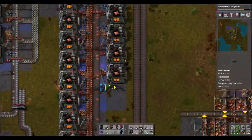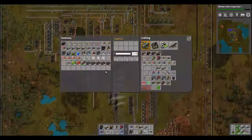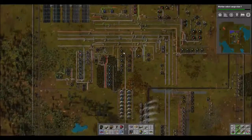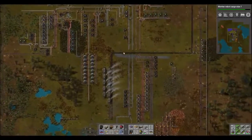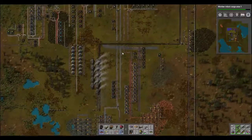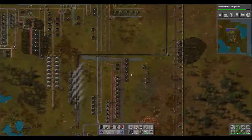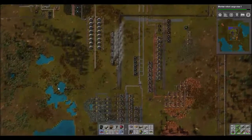Let's finish these up first — got an input and an output. Now I've got to remember what it was I was about to go work on. Oh yeah, the power situation. I've got that area over by the lake. Let's limit that to two stacks.